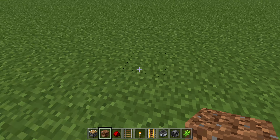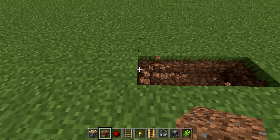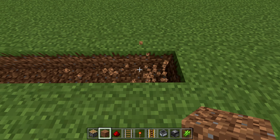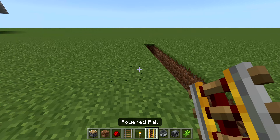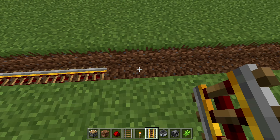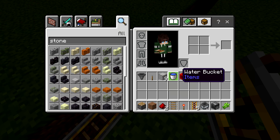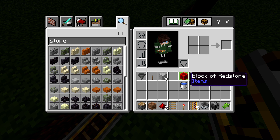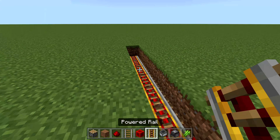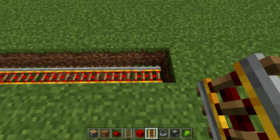Let's go ahead and start building. The first thing you want to do is just dig a little bit of a trench - it doesn't really matter where you place it and you can make it as long as you'd like. Down here, go ahead and place in some rails, then take a redstone torch and place that down below, making sure that all the rails are powered, then go all the way to the very end.